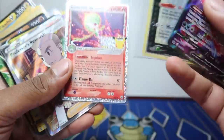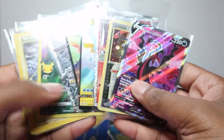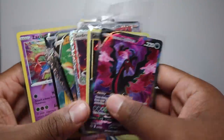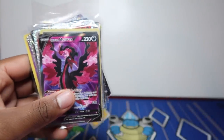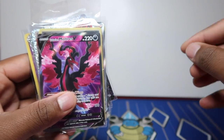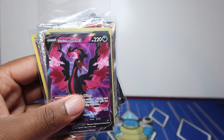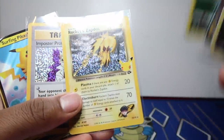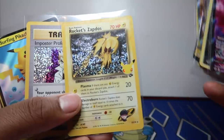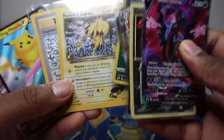If you pull the gold star or the golden Mew you're automatically over retail value. The Blastoise and Venusaur are about 20 pounds now — pulling them won't quite get you into profit alone. But it doesn't matter about the profit — go pull the Blastoise, that's the card you really want, and it's worth it just for that feeling of opening this set, like being back as a kid in the 90s. The cards are nearly identical to Base Set apart from the 25th anniversary stamp.